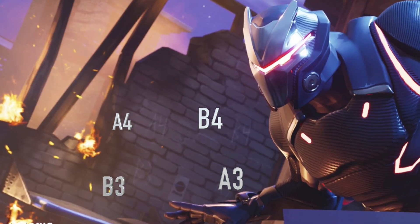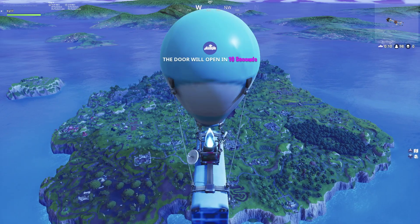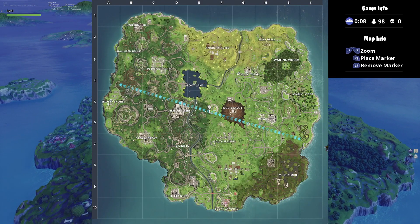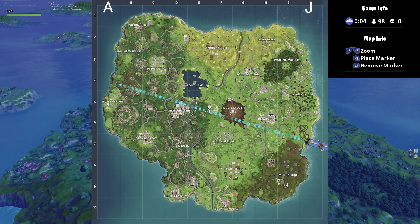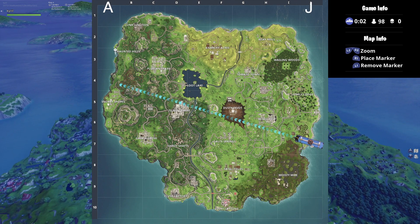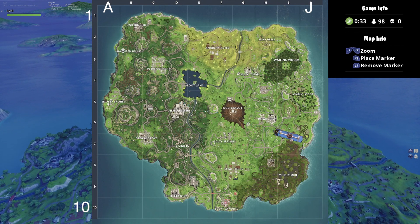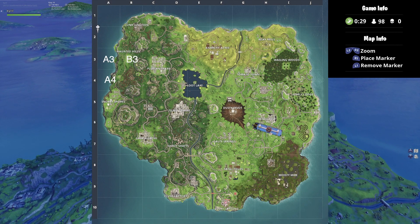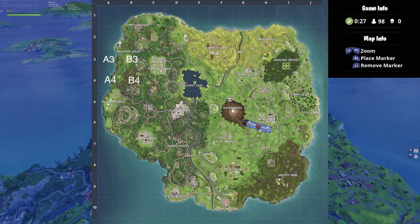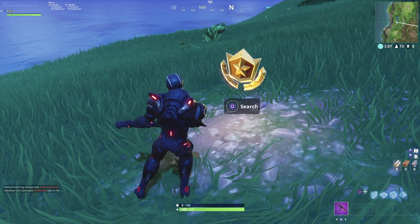Basically you'll need to find the intersection of these codes. When you're loading into a match, if you get a chance to take a look at the map, you'll see on the top the map has letters A through J and on the left side numbers one to ten. You need to locate the intersection of A3, B3, A4, B4 — the intersections right there is where you will need to go. It's as simple as that.